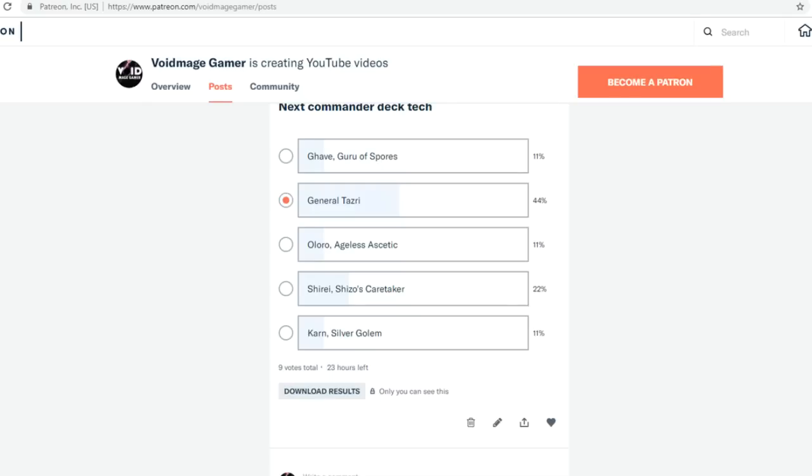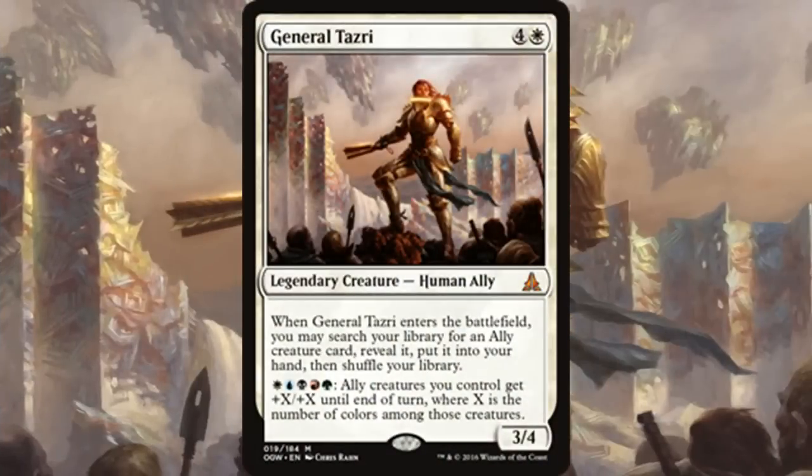This week they chose General Tazri, one of my personal favorite commanders, especially once you enter the realm of competitive EDH. At first glance everyone's always going to associate her with the ally tribe. She does synergize with it — she's able to tutor up any ally from your deck to your hand — but in the deck I'm building, that's only really necessary for the actual win con.